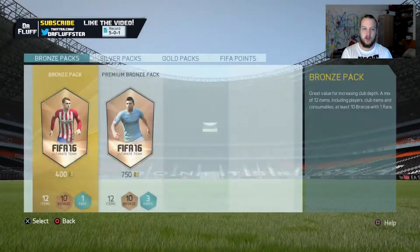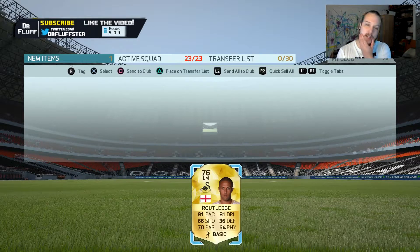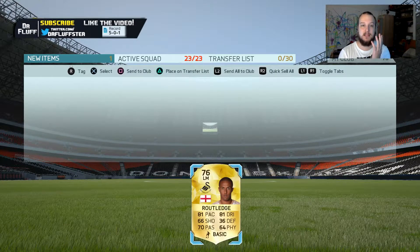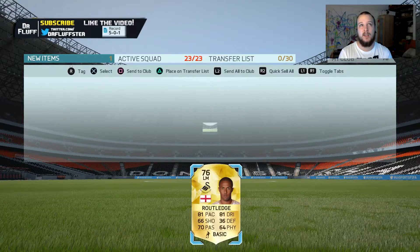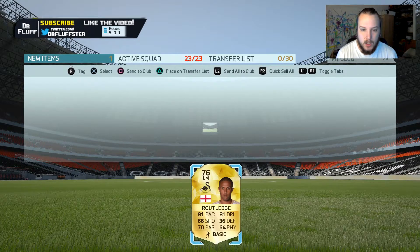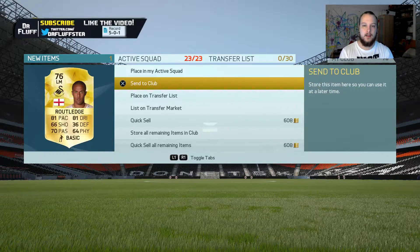I've got 1,100 coins, I'm going to go and buy a left mid. Our new signing for the club will be Wayne Routledge sitting on the left mid with 81 pace and 81 dribbling, which I'm liking. Not much pace matters in this game as we just proved in that FUT draft. But I'm going into this game a little more positive — if we win, we win the championship, and that will entitle us to a couple of packs as well.